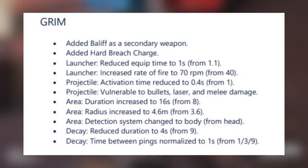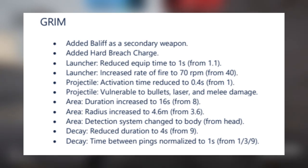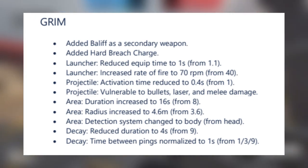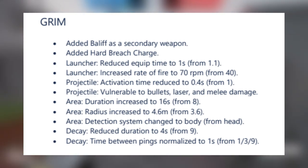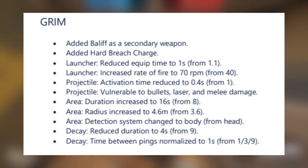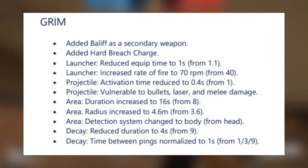Grim is getting part one of his buff, where he'll be able to equip and fire his bees quickly now, and will also deploy faster and cover a larger area. And as if the Bailiff on Fenrir isn't enough, Grim is also getting that too, along with a hard breach charge.